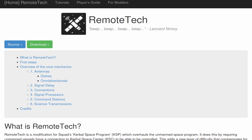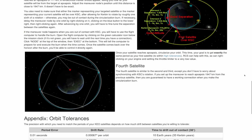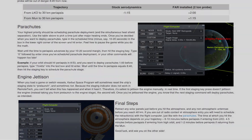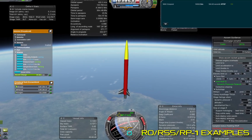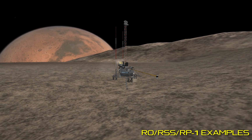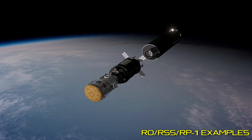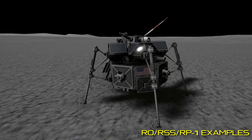Then you've got the Remote Tech mod, which adds delay to your communication, so you have to plan commands in advance or use autopilots. And if all of this wasn't hard enough for you, there's the Devil Combo, which will turn KSP into a real-world simulation and will also cost you your sanity. In my opinion, this category contains some of the most interesting mods, as while they do make KSP a much more challenging game, they also make it so much more rewarding.